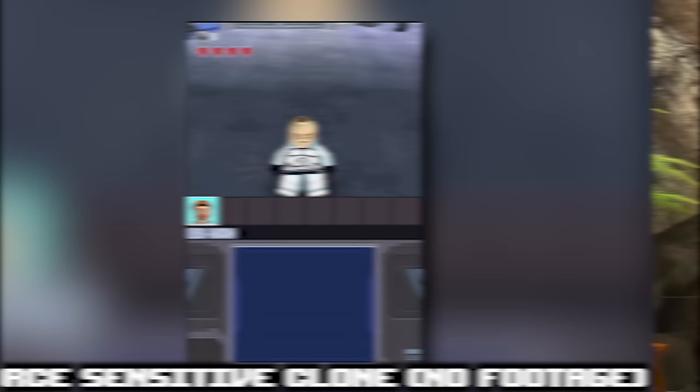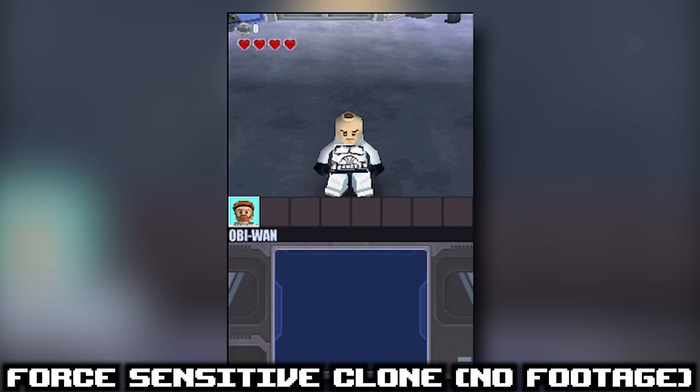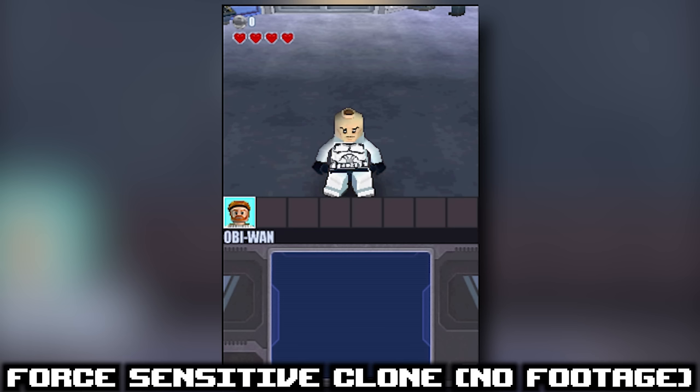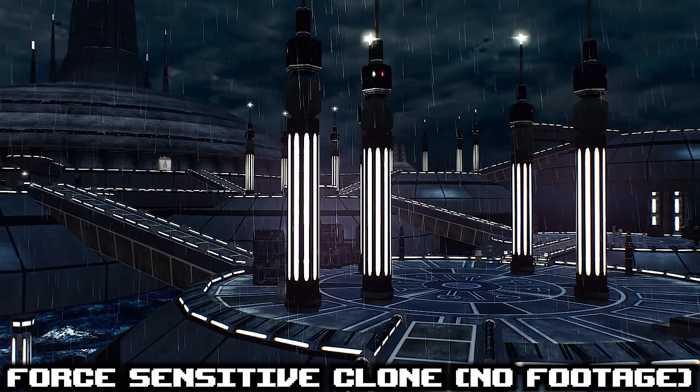There is a Force-sensitive Clone Trooper in the DS port of LEGO Star Wars 2. The man behind the counter of the hub area can be toggled over to if you use a moon jump cheat to reach him. He has the same character icon as Obi-Wan, no helmet, and can uniquely use the Force. In Star Wars canon, the Kaminoans were only able to replicate and create a Force-sensitive clone twice, marking this clone as a huge outsider.